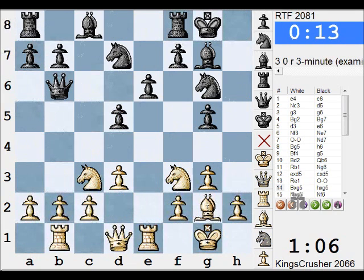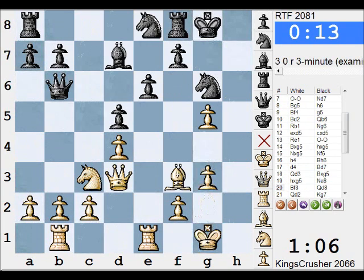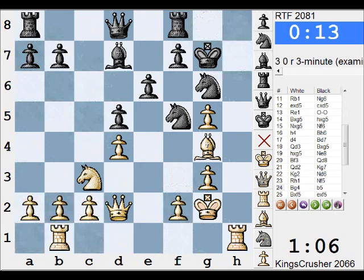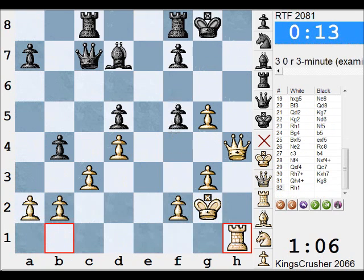Bg5 — okay so what's happening here? He gave me the h5, he actually weakened his dark squares with Bg5. The h-file is a nice thing to use here potentially. He's not going to challenge with the Rook yet on h8, so he's giving me these possibilities of Rh7 — speeding up the attack on the h-file. Comments or questions on YouTube. Thanks very much.